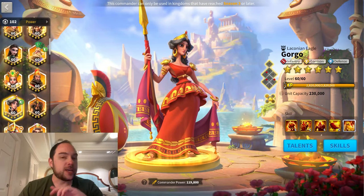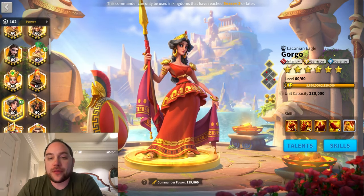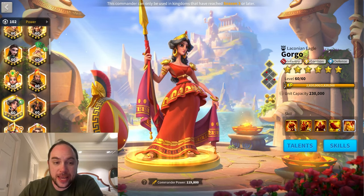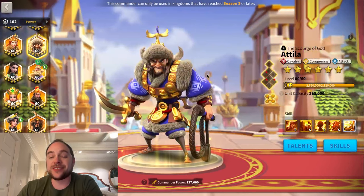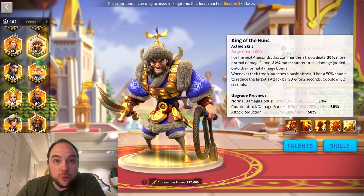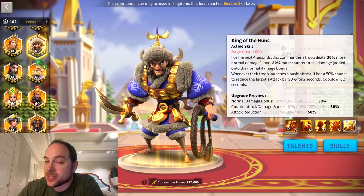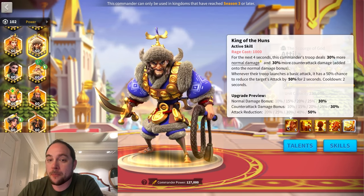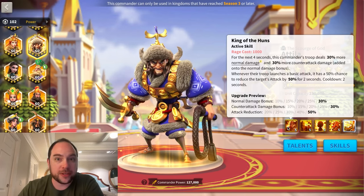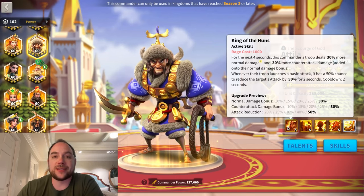The crazy part is you can run it either way — Attila-Gorgo or Gorgo-Attila, both work. What makes it really sing is the insane counter-attack and normal attack damage boost. You're going to be running the arch formation. I think that even using Attila as the primary might be better than the garrison captain as the primary, weirdly enough. Like I cannot believe that in 2024 I'm saying Attila's meta, but the dude is insane for garrisoning.